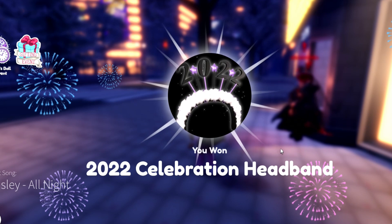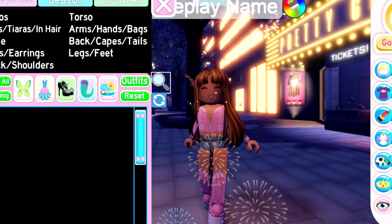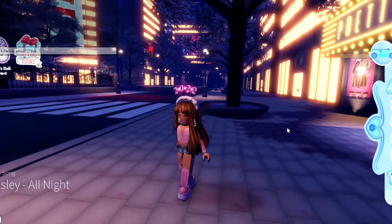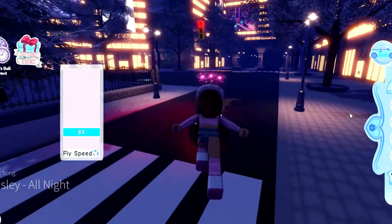So we got the 2022 Celebration Headband, and we're going to try it on to see how it looks. Oh, it looks really pretty. I'm going to change it to my outfit color, which is white and pink, and it looks really, really pretty. And now we're going to move on to where the next chest is.